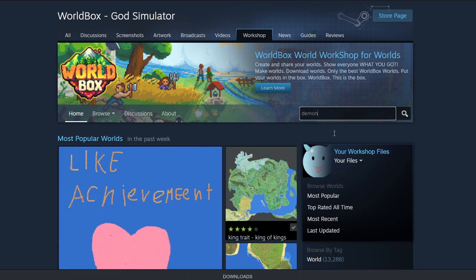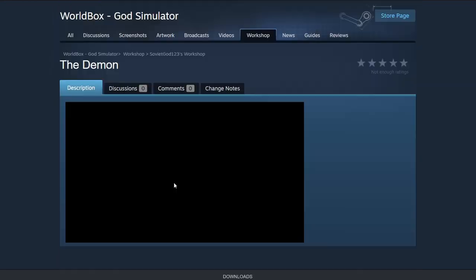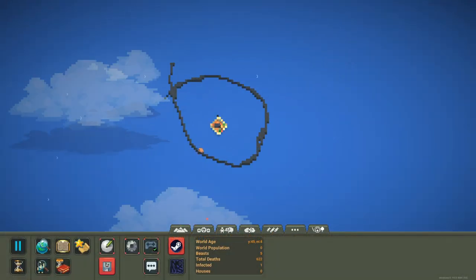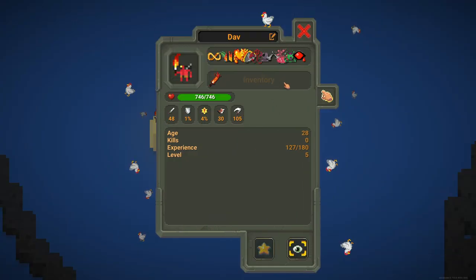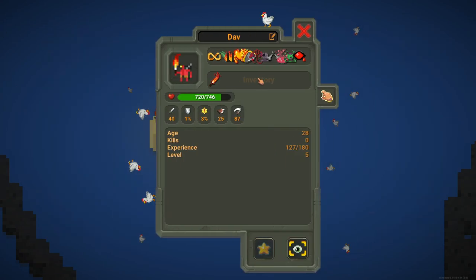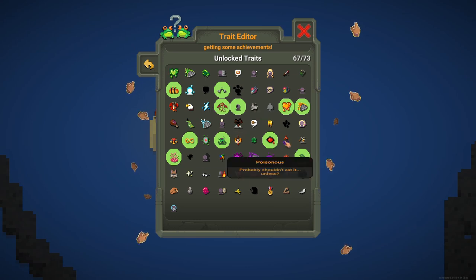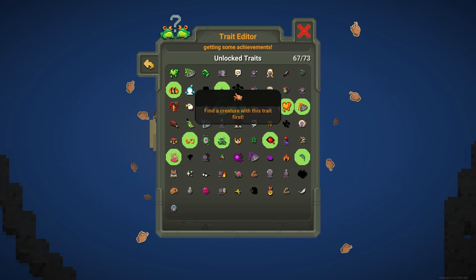Let's search for Demons. To unlock the Demon achievement, which unlocks the Bloodlust trait, you need to find a demon with 10 or more traits. The demon needs to be natural - you can't just use the trade editor and give him traits. That should give you the Bloodlust trait. Now we have 67.